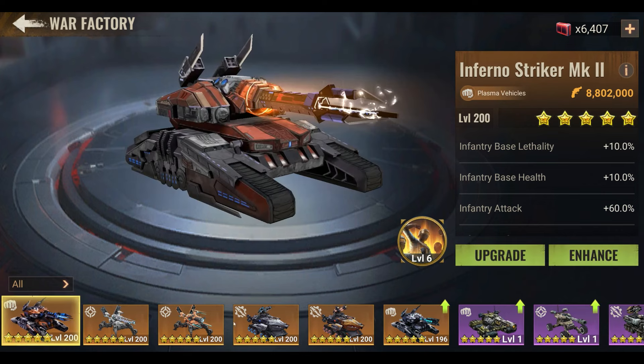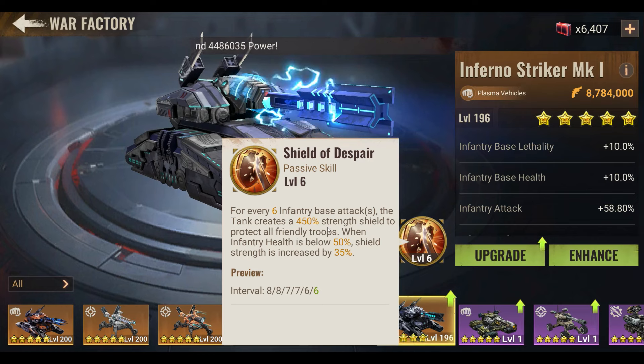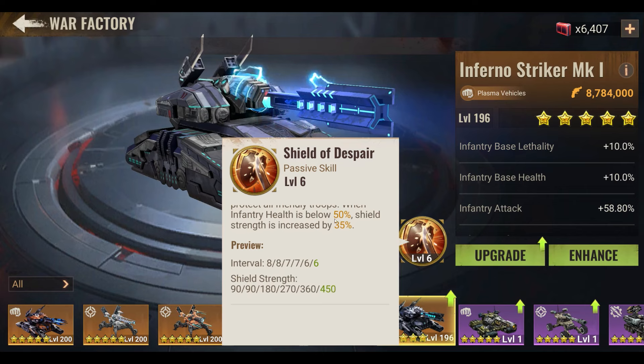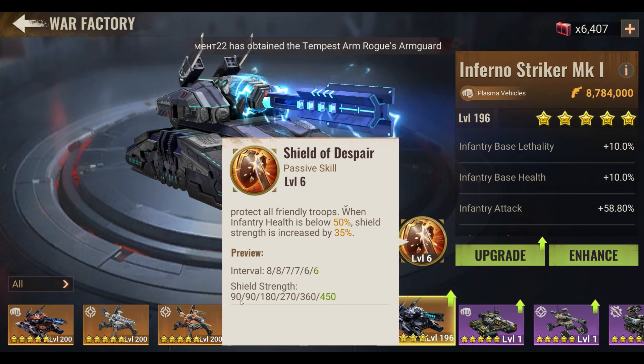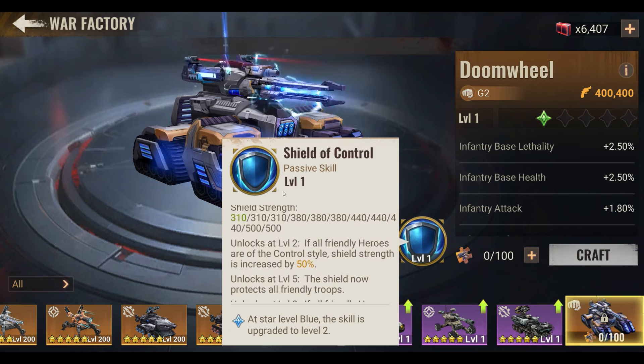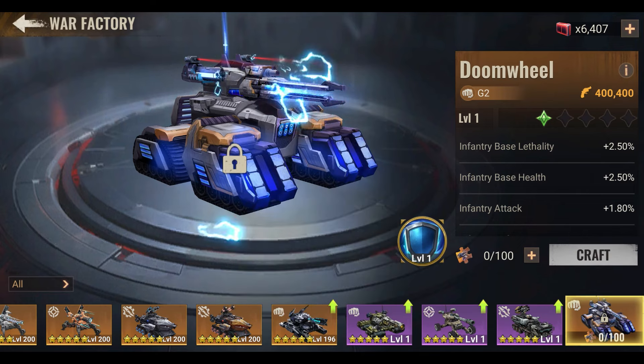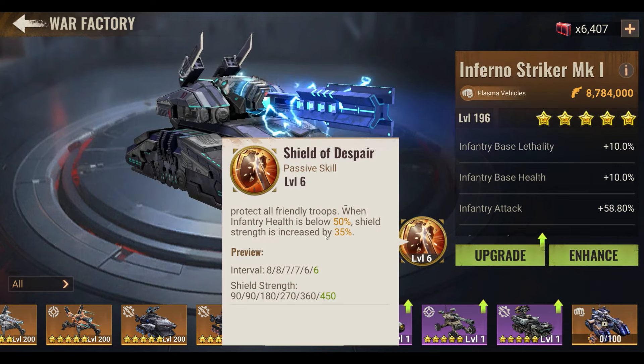Here's Generation 1 for comparison. At maximum level, with six-round intervals, the tank shield strength is 450 and starts at 90. For Generation 2, the shield starts at 310 and goes all the way up to 500. So even at level 1, the Generation 2 shield is stronger than almost level 4 of the Generation 1 tank.